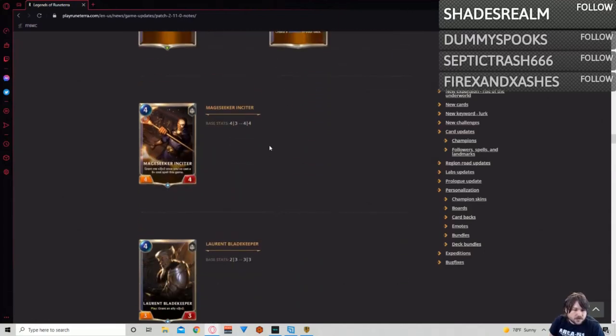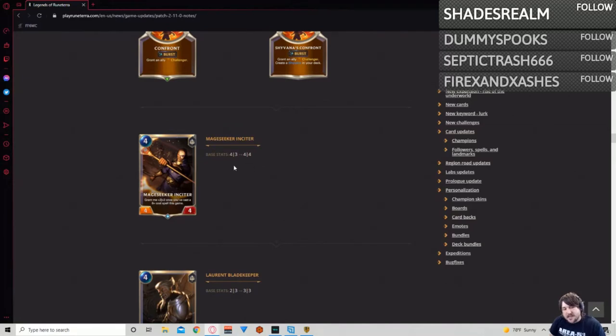Mage Seeker Insider is going up one health, getting plus two plus two when you cast a six-class spell. I don't recall if this got nerfed at some point. I think the payoff on this is expensive enough, and yes, you can play a six-drop spell the turn before you play this hypothetically. The difference between a six-six and a six-five as far as removal goes isn't insane.